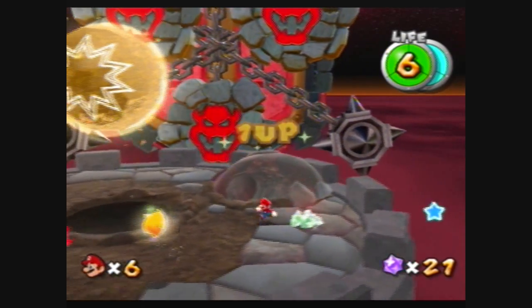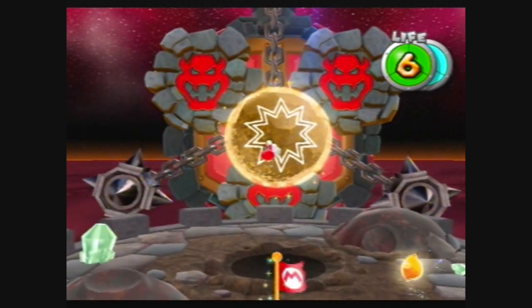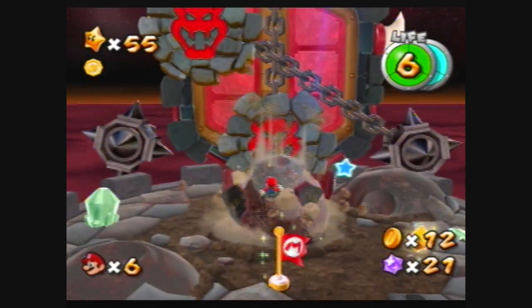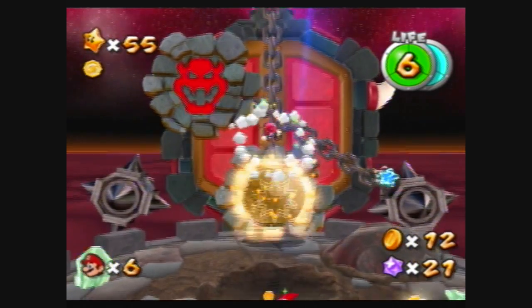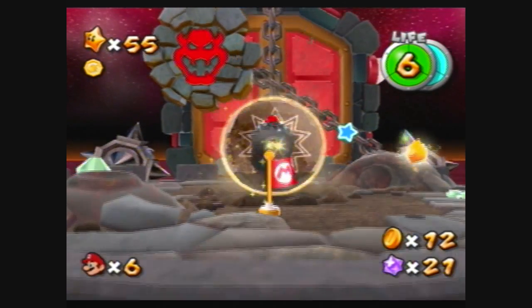If you need a life mushroom, there's one over there. And just like last time, you want to send these meteors curling into the blocks so you can open the doorway and reach the boss battle against, of course, the Big Bad Bowser!